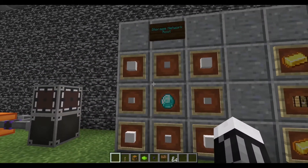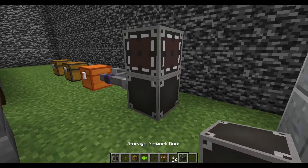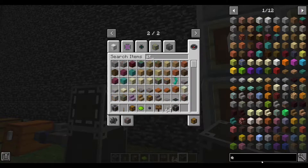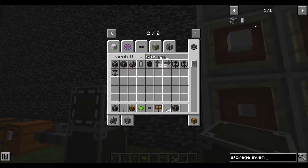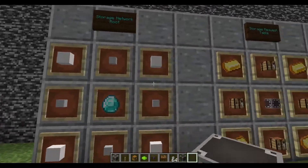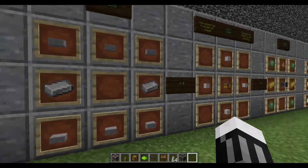To get a Simple Storage Network set up, you need a storage inventory at least and a storage network root. The storage inventory takes a dropper, some iron nuggets, and network cables. The network cables are fairly simple to make — just a couple of iron and some stone slabs — and that gets you eight of them.